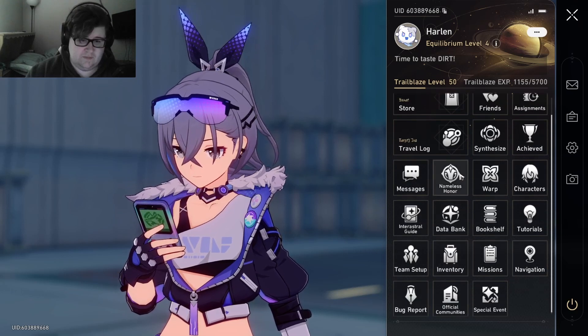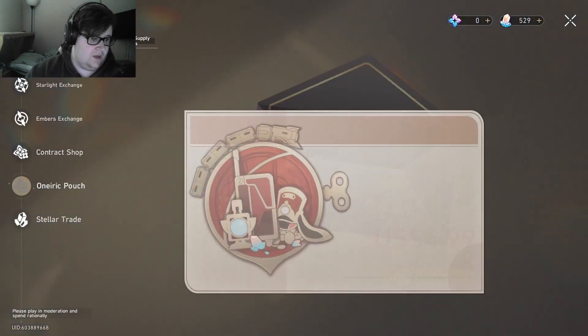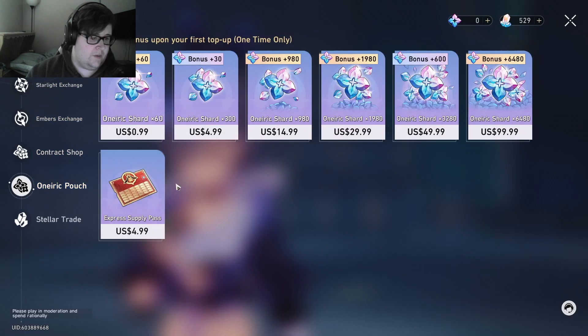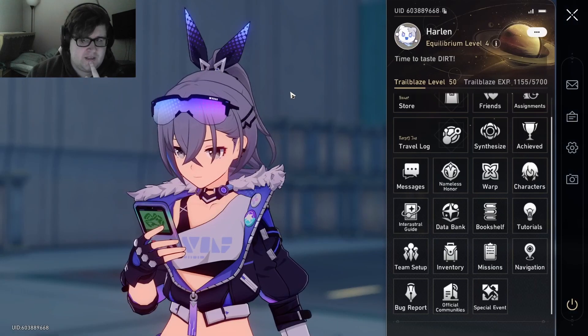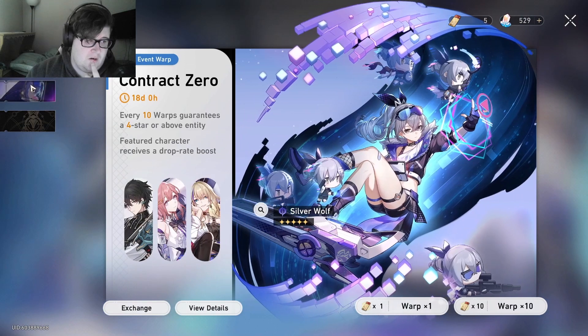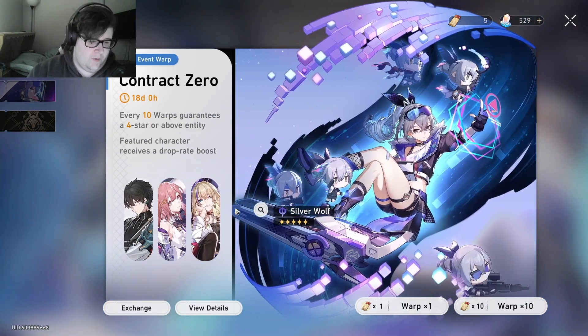I've spent a little money — little to some people, significant to me. I've only purchased the value pack, plus the five-dollar and fifty-dollar bundles, so roughly $60 on the game — about the normal price of any game title. We're going to start putting dents into this banner. There's no way I'm getting her light cone superimposed to max — the free four-star superimposed light cone is better than one copy of the five-star anyway, so I'm not going for the light cone at all.